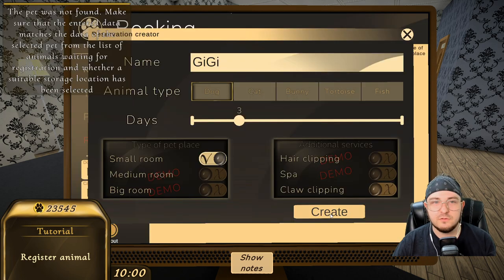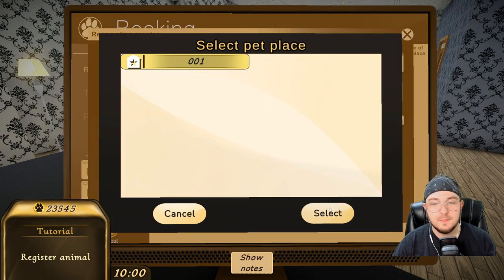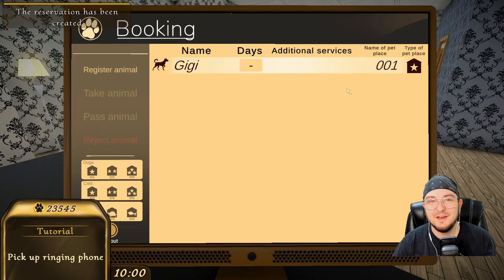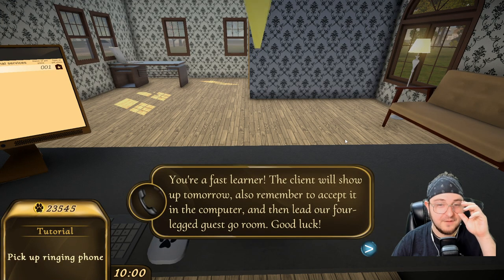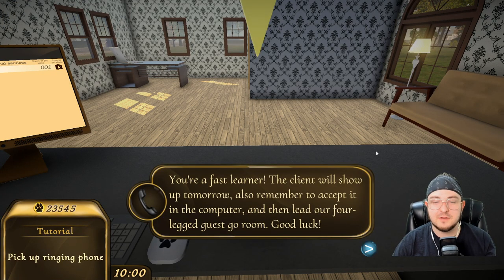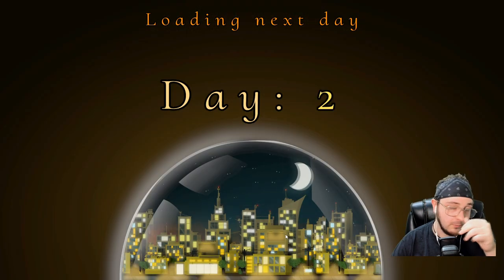Create. In room one, please. There you go. The pet was not found — make sure that the entered data matches. Did I spell it wrong? Is it Gigi like that with no capital G? Watch out for the names. Okay, we have some spelling. We have terrible grammar already.